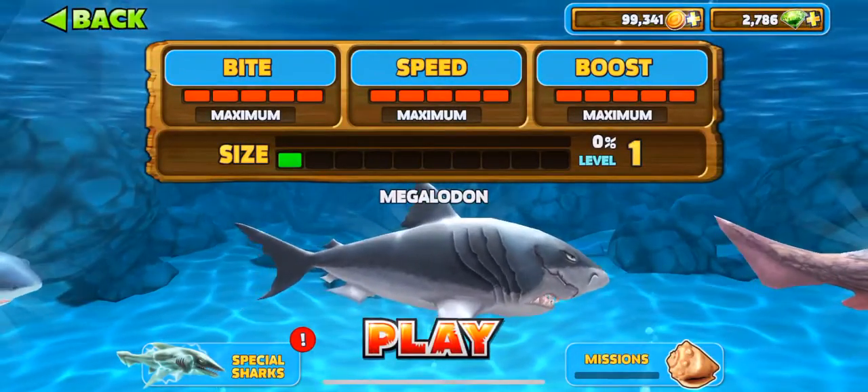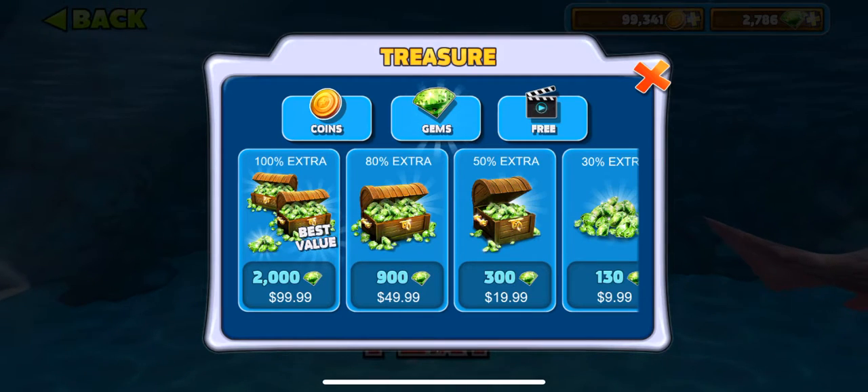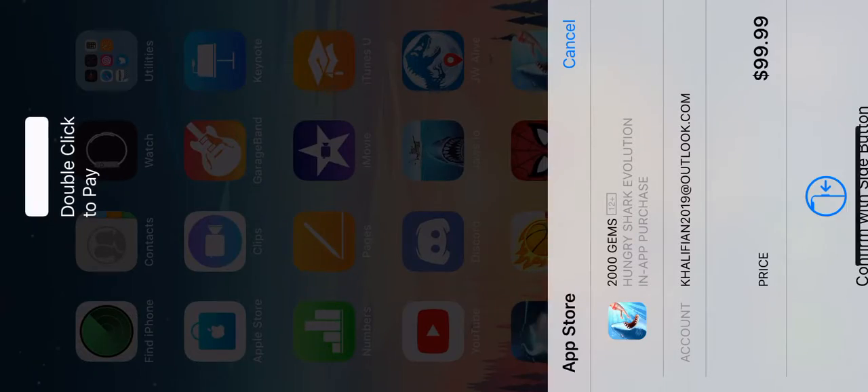So what you want to do is go to here. You're going to have to be fast with this. Once you pass the $2,100 thing, swipe up and exit out. Like that. Then this will come up.